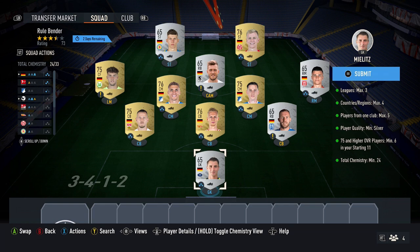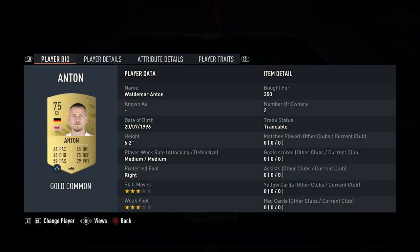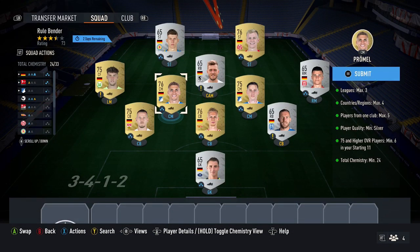The cheapest solution right now is to go with the Germans. What I recommend doing first is just snipe or pick up through bidding the six cheapest gold Germans you can get. With the leagues, go with Bundesliga, Bundesliga 2, and Bundesliga 3. The gold ones are probably going to be from the Bundesliga, and these cards are very easy to pick up for around 350-400 coins. Just pick up six cards like that, put them in the team, and build chemistry.